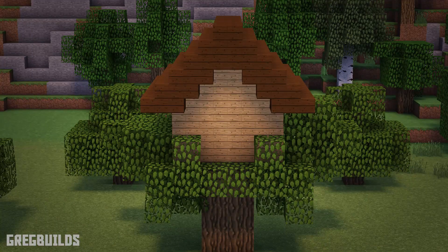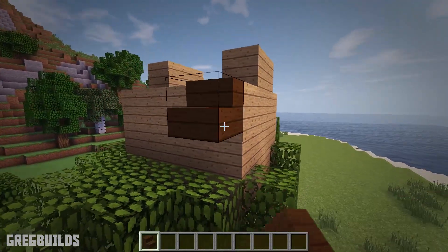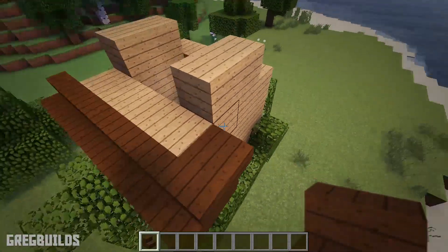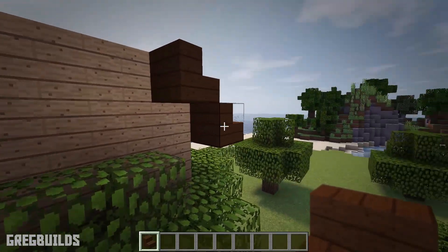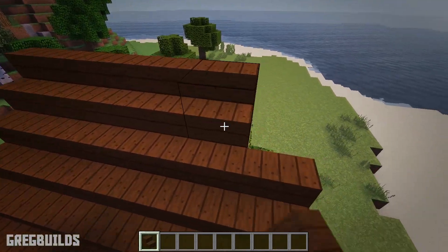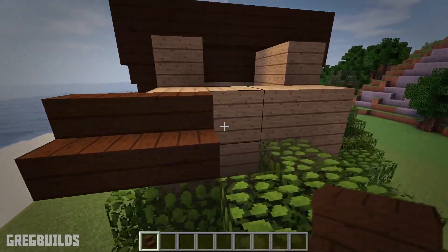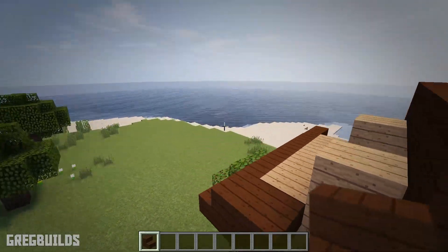Step 2: Next we add the roof. We will need 44 dark oak stairs. Place a stair at the side of the 3rd oak plank up, then add one in the front that extends past by 1 space, then continue the row back to the other side. Then add an upside-down stair and make another row, and continue for a 3rd row. Then make 3 more rows on the other side, and make sure to place upside-down stairs in the front and rear overhangs.